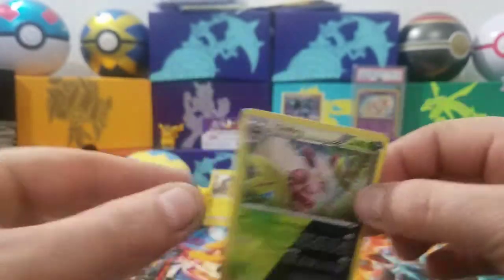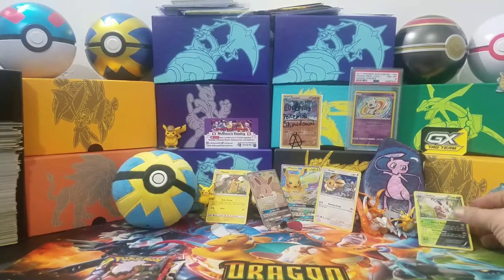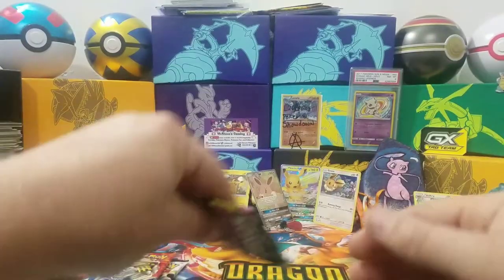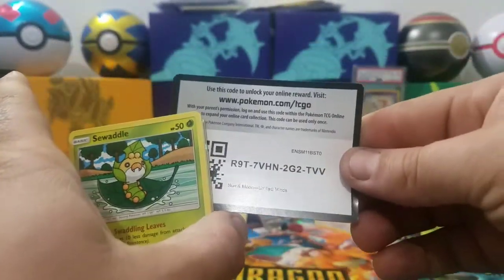Yes! I've not gotten one of those before. Alright, our only Unified Minds pack — Darkrai and Umbreon on the artwork. Hopefully we can get Mew and Mewtwo GX full art or rainbow rare — that would be amazing.